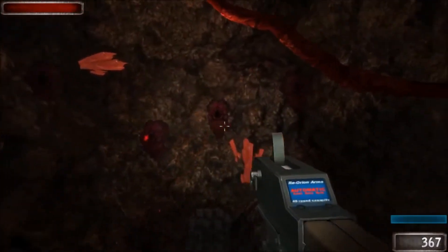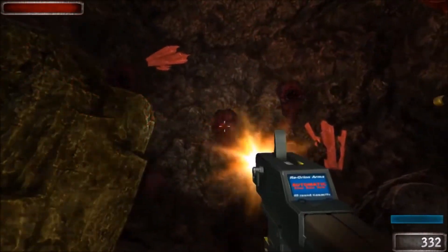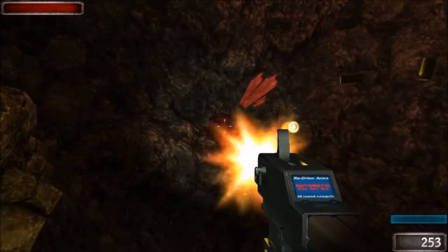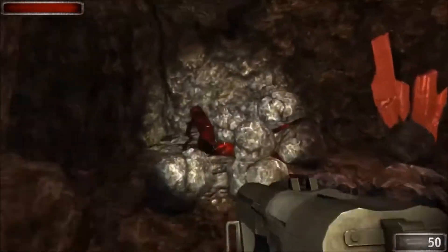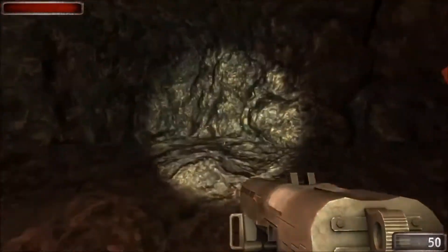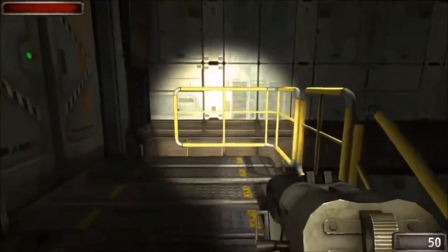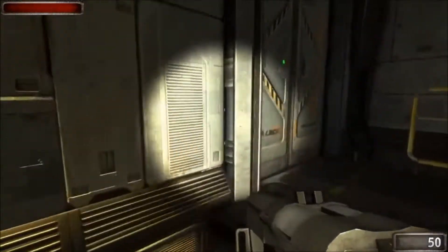And now we have the demonic — are those the same worms? We've wandered into the Tremors movie. And apparently a wall just exploded for no reason. You have defeated a sufficient number of enemies, wall will explode. We're back in the bunker now. It still looks like a bunker.